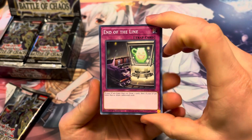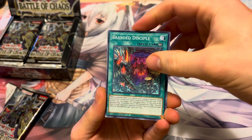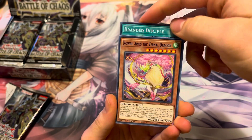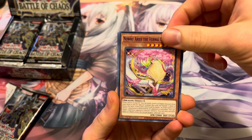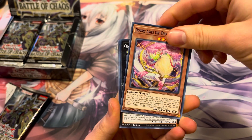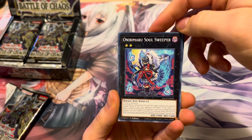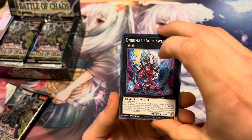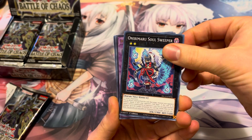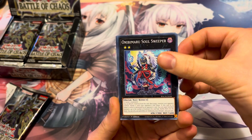End of the Line — I like it, good start. Random Disciple, just gonna let you look at that one. Soul Sweeper. Alright, here comes the traditional peek at the color — we're looking for purple. Oh no, it's not the Dark Magicians, but it starts with an M.